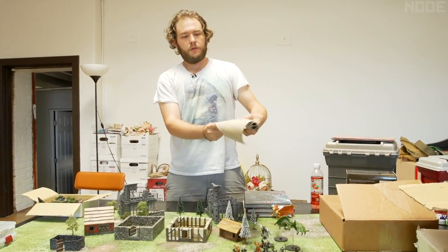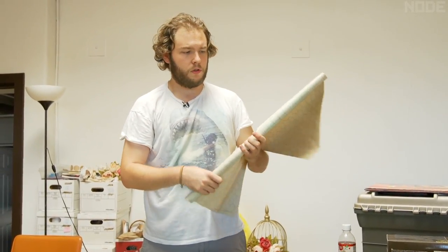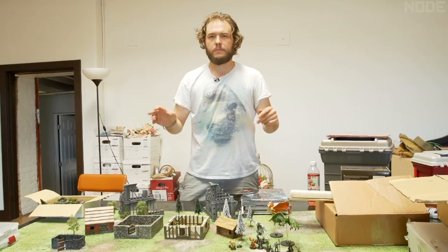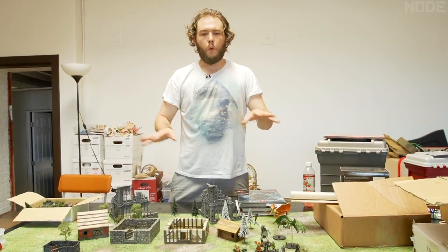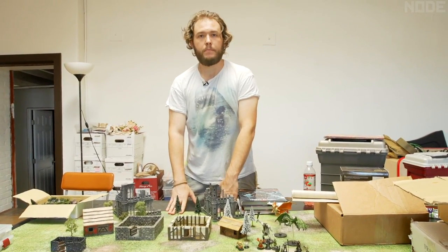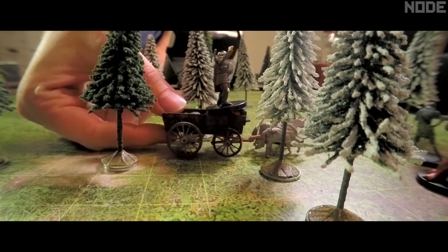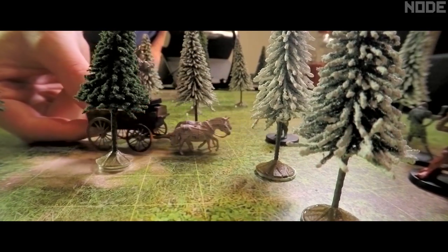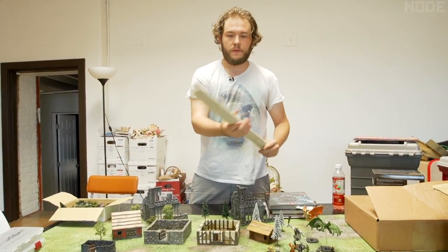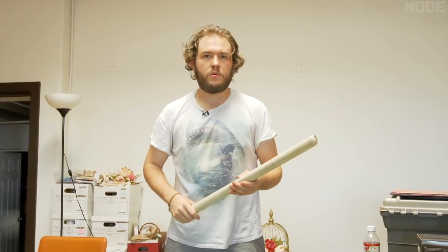I actually made this large grid myself in Photoshop, but you can also get grids like the Chessex dry erase mat, which is a cheaper alternative at about twenty dollars. If you want something fancier, open up Photoshop, take some cool grass patterns, and line it with a one-inch grid, then have it printed at a local print shop and laminated. Making your own might run around fifty dollars, so depending on your budget you can choose whichever mat works for you.